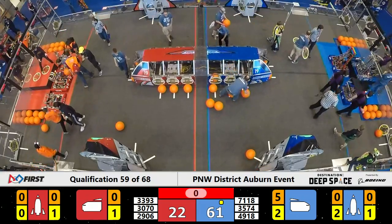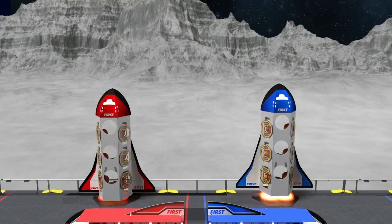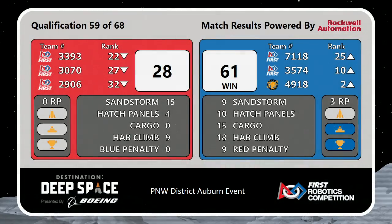And your final score for qualification match number 59. Blue Alliance lifting off with more cargo, 61-28, the victory. Three ranking points earned. And Roboctopi, 4918, to move up to the number two seed overall. High Techers, 35-74, up to 10th with one to play. Arrows unfortunately heading downward on the Red Alliance — no ranking points earned for them.